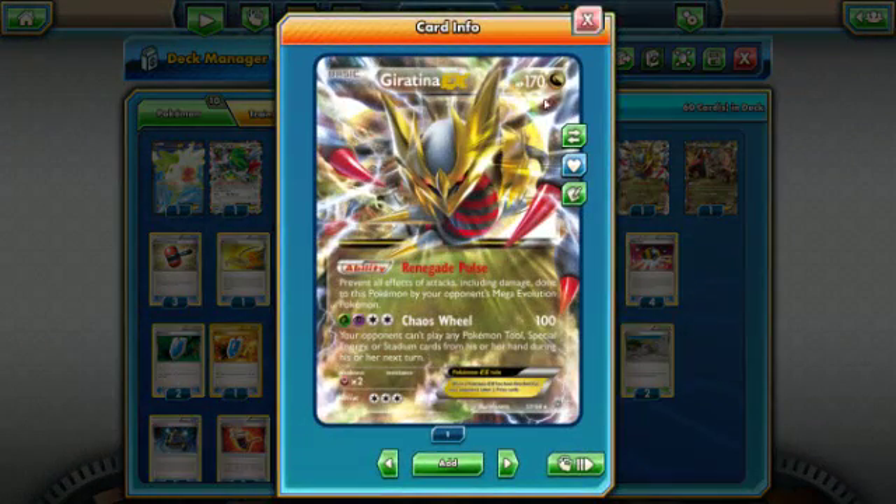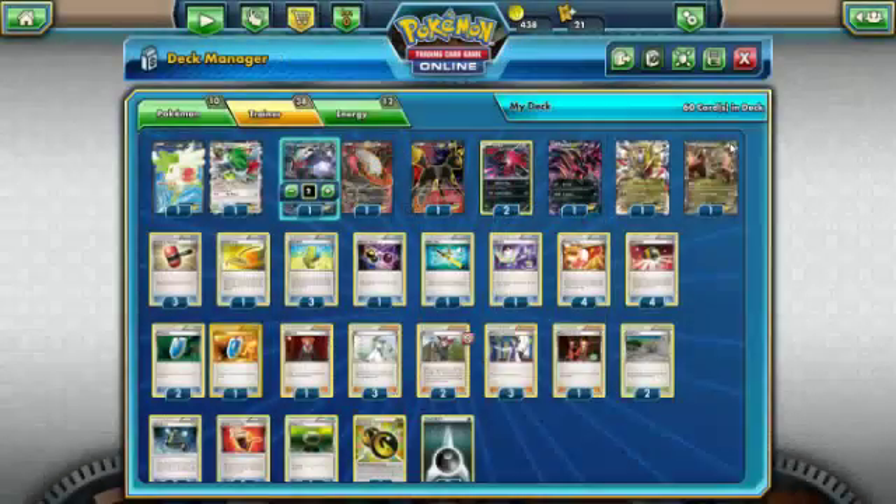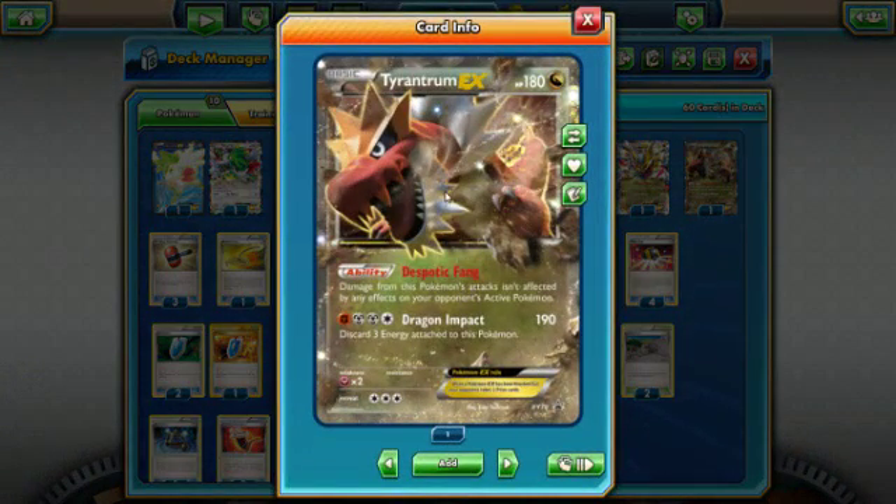We are running one Giratina for obvious reasons. Chaos Wheel is still very, very strong in this meta — it locks out tools, special energy, and stadiums. It's a wall for Megas unless they have Hex Maniac. Megas are not getting through Giratina without Hex. We are also running one Tyrantrum EX — this is pretty beast. His ability, Despotic Fang, means damage from this Pokémon's attacks isn't affected by any effects on your opponent's active Pokémon.